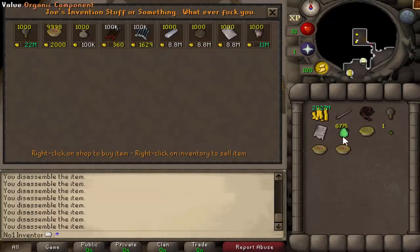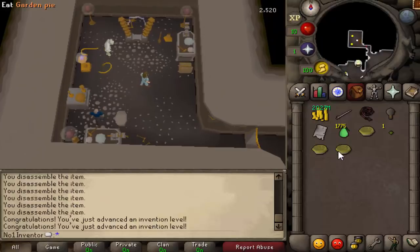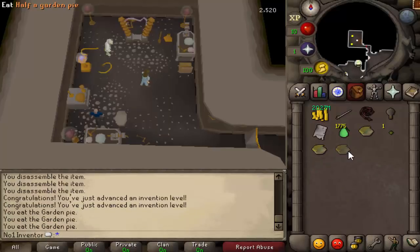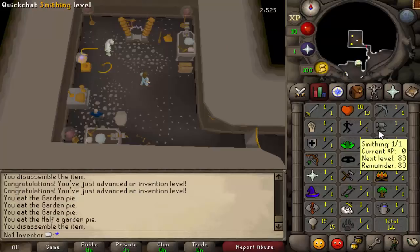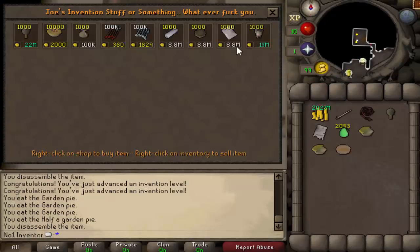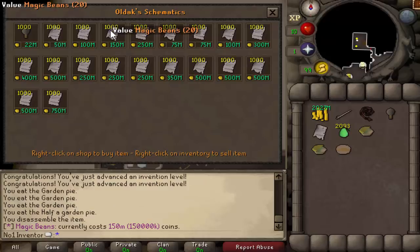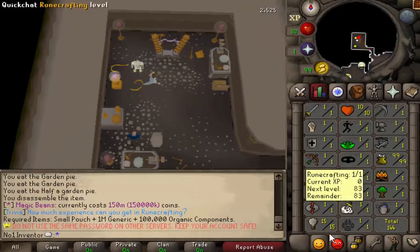The second item you can make is the overload, which requires 99 herblore. If you don't have those levels, your best option is to grind out five experience at a time, or just get 80 cooking. You can also make more pies. At level 20 invention there are magic beans with no skill level requirement, and amethyst arrows and enchanted logs also have no skill requirements.